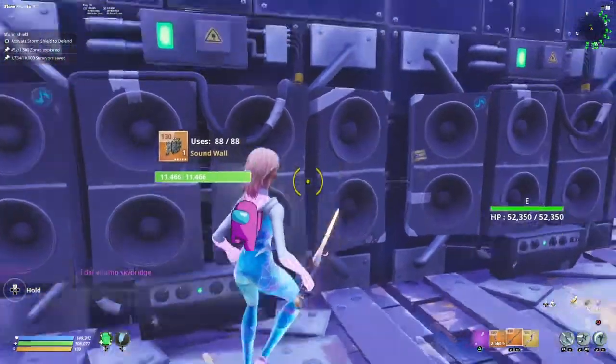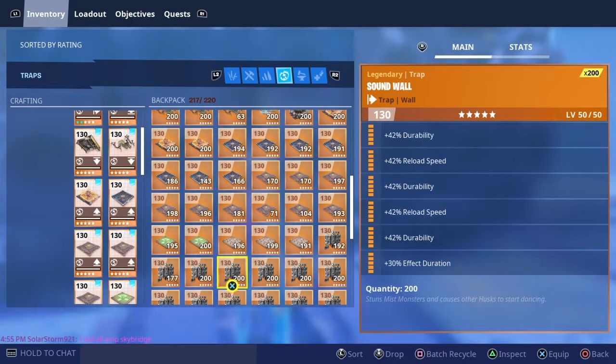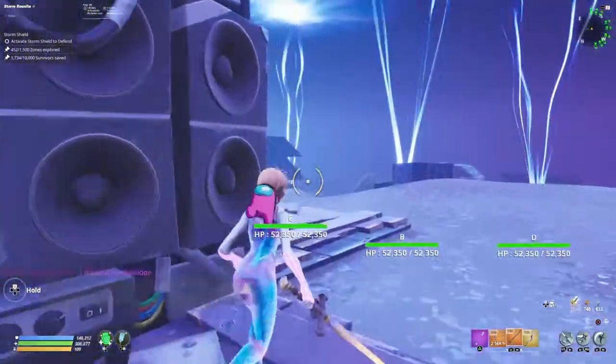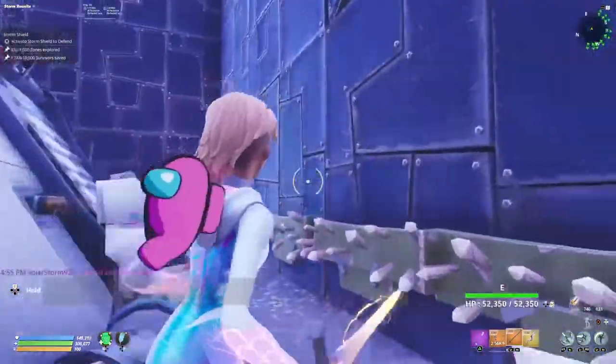Sound Walls — I believe it's these perks. And then over here, just increase building health. Wall Spikes.